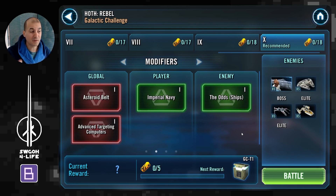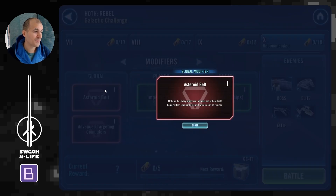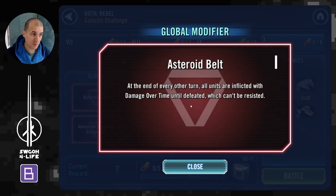For Hoth we've got the asteroid belt global modifier: at the end of every turn all units are inflicted with damage over time, which can't be resisted but it can be cleansed. This will help out especially with Malevolence and the Hyena Bomber, since you've got some cleansing going on there.